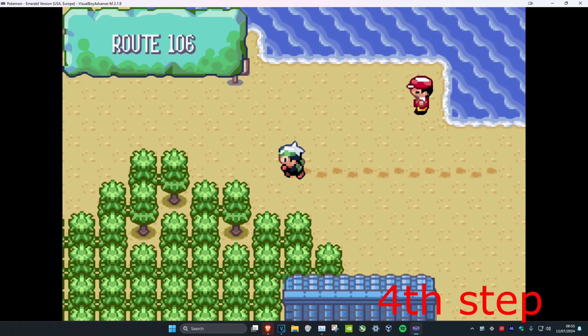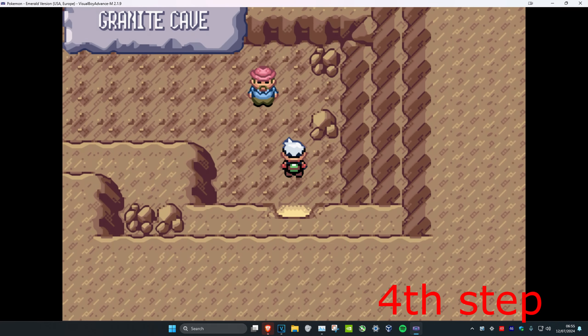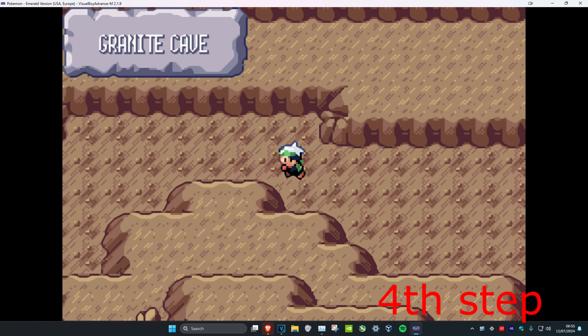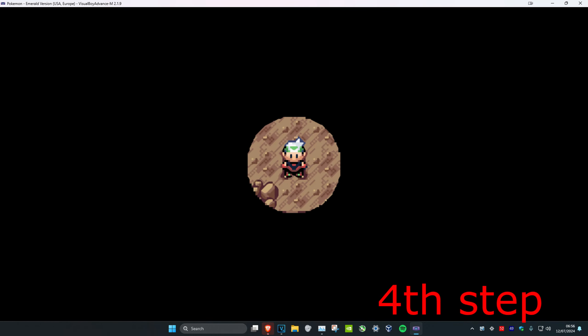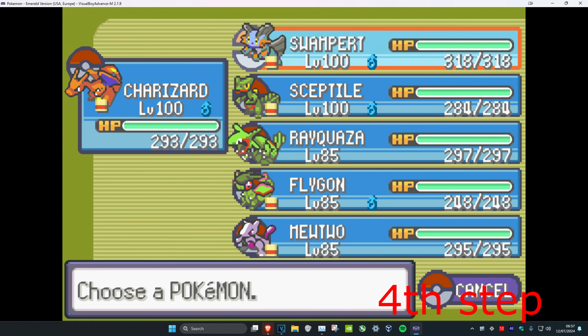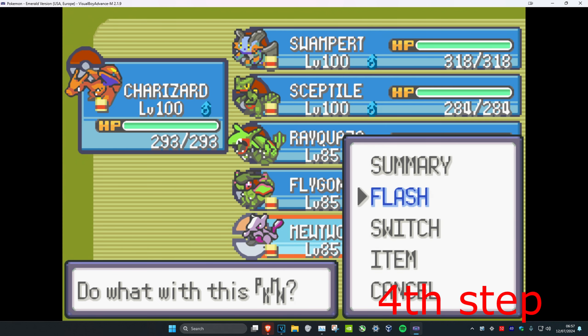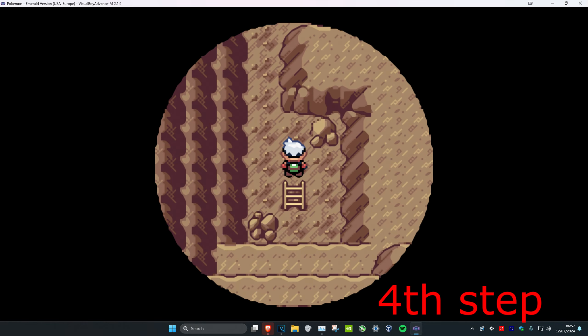Now we're in Dewford Town. Take a left, keep on going, then we're going to enter this cave. You're going to need a Pokémon that knows Flash — if you don't have Flash it's fine, just try to copy what I'm doing. I'll use Flash real quick, then let's go through the cave.